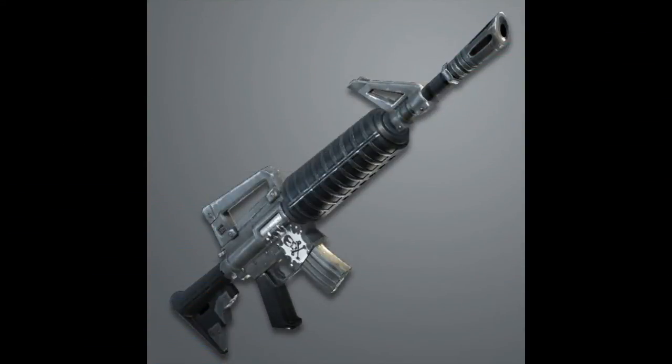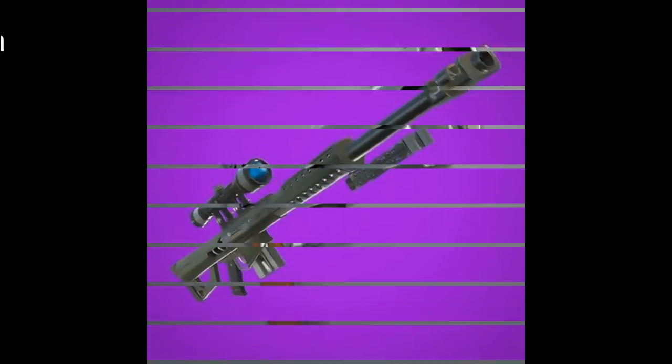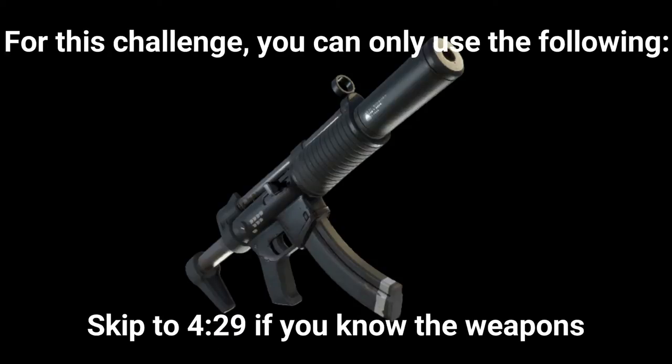This challenge should be even easier, especially the assault rifle portion. If you can't get the pistol kill, play duos or squads and when you knock someone, finish them with a pistol. The third stage for this challenge is to deal damage with a sniper rifle and an SMG in a single match. For this challenge you can only use the following.